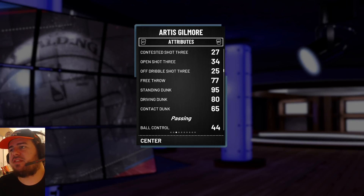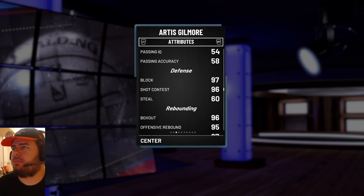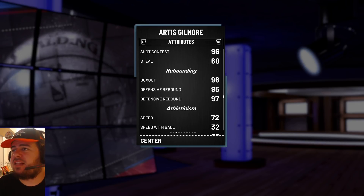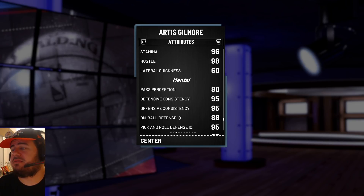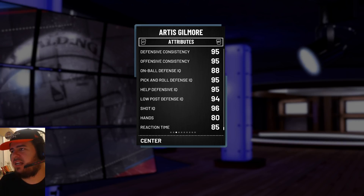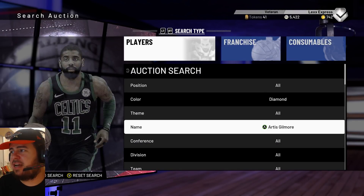80 from the mid-range. 77 free throw is not too bad. 95 standing dunk, 80 driving dunk, no ball control whatsoever. But then you got 97 block, 96 shot contest, 96 box out, 95 offensive rebounding along with 97 defensive rebounding. His speed ain't too bad for 7'2" — 72 speed, that's not bad at all. Lateral quickness is horrible, but it is what it is — he's 7'2". Defensive consistency is at 95, pass perception at 80, on-ball defense 88, pick and roll 95, help defense 95, low post 94. Artis Gilmore is definitely more than serviceable — he's actually a good center to have in the squad.